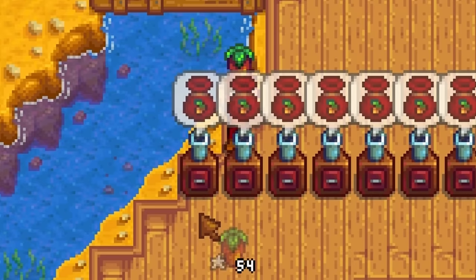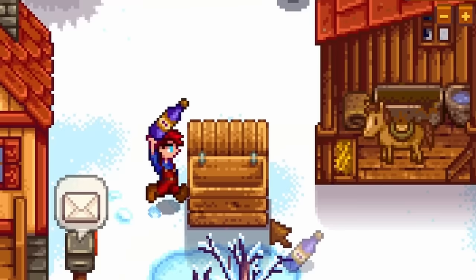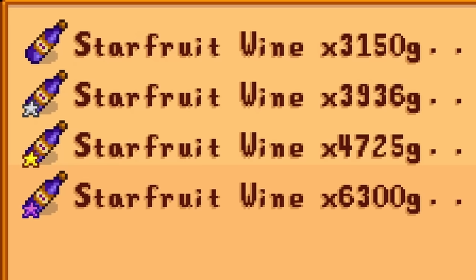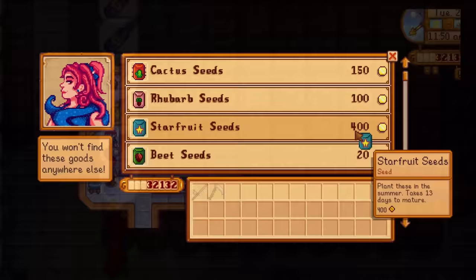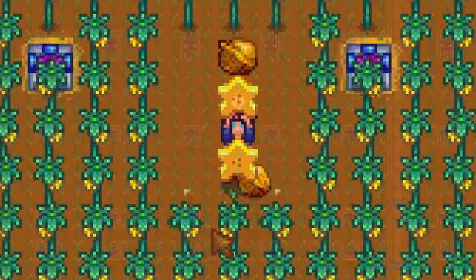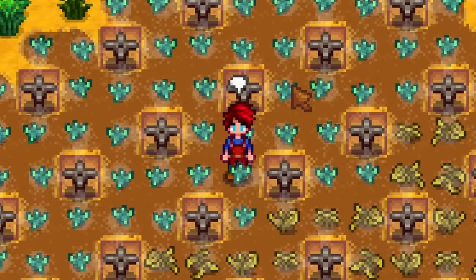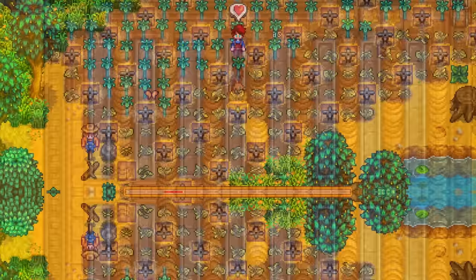While this method is highly profitable, the next one is infinitely easier. Do you want to literally swim in money? Then you should be using iridium quality starfruit wine. Each serving sells for 6,300 gold, and you can get hundreds incredibly easily. Start off by buying some starfruit seeds from Sandy at the desert oasis, then plant them in both your greenhouse and your Ginger Island farm all year long, or on your farm during summer. These do take 13 long days to fully mature, so use speed grow to make even more money faster. Once they are ready for harvesting, immediately drop them into kegs to produce wine. This takes 7 days and cannot be sped up.